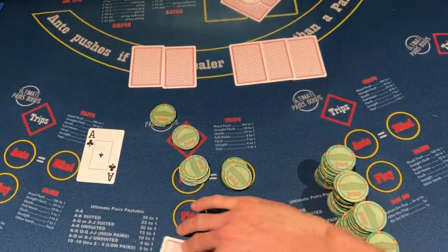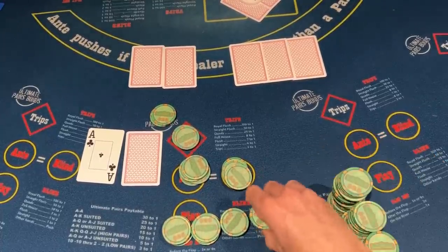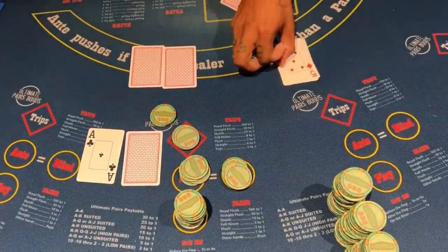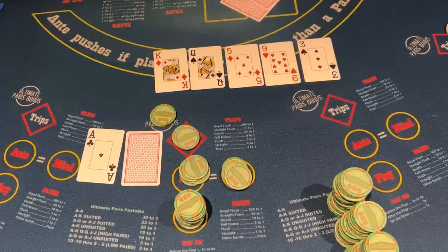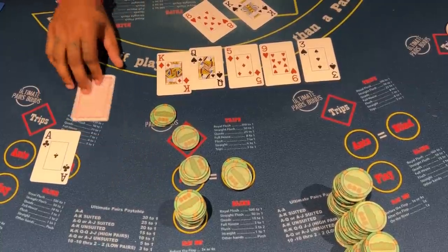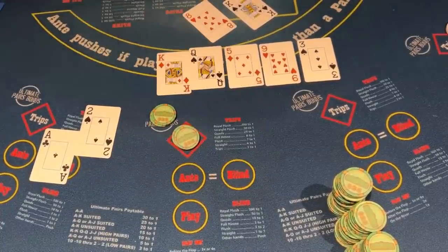Ace of clubs — let's go. We need to get pocket aces right now. Pocket aces would pay $1,500. We do have $100 on the ante, so we have $400 on the back end. We didn't hit anything on the flop. The dealer made it very difficult — we need a king or an ace to win on the backend, and we got a baby deuce. That one hurt me too — it hurt me more than it hurt you.